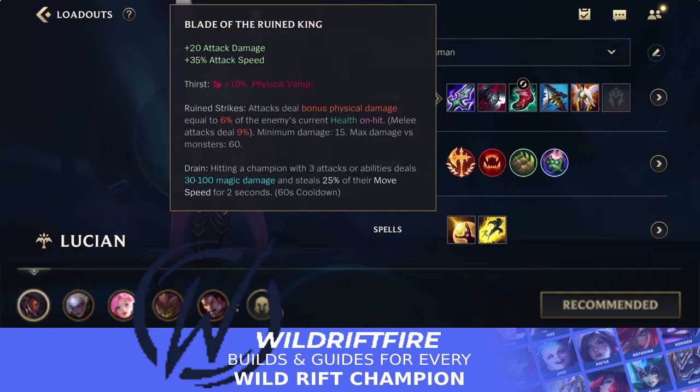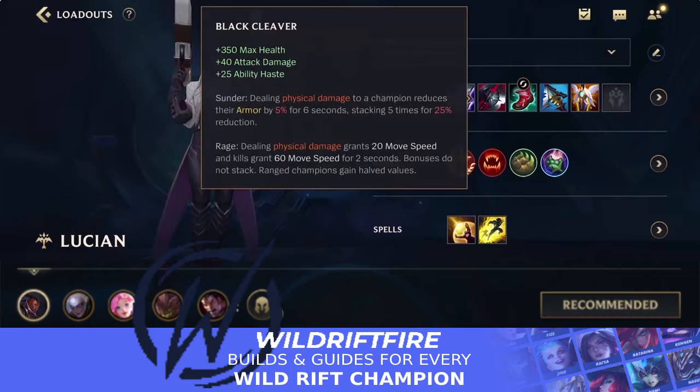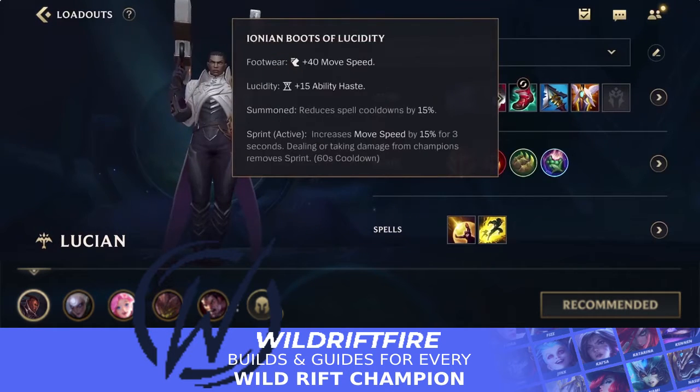Black Cleaver is the second item. Blade of the Ruined King and Black Cleaver work really well together — you see this combination a lot on top lane champions like Renekton, Riven, and Darius. Since the buffs, Black Cleaver gives you health, extra attack damage, and ability haste. Its passive deals physical damage to champions and reduces their armor by 5% for 6 seconds, stacking up to five times for a 25% reduction — great against tanks and champions building armor items like Guardian Angel, Thornmail, or Randuin's.